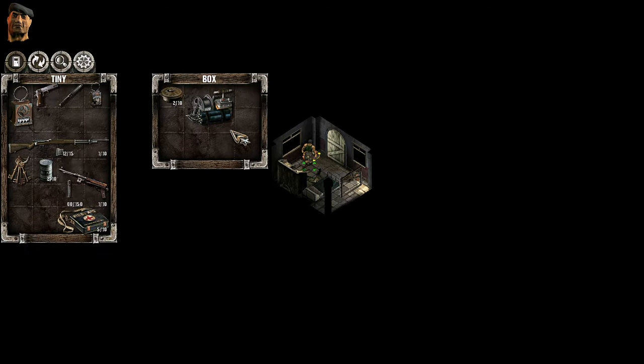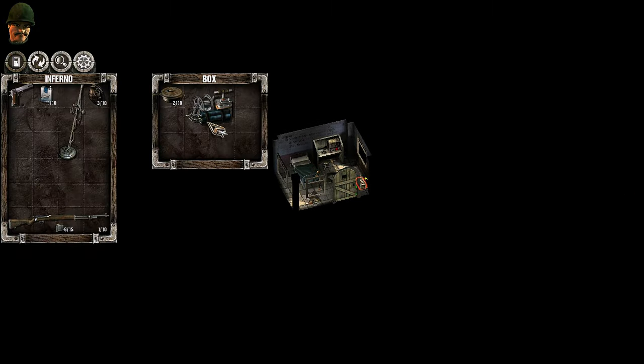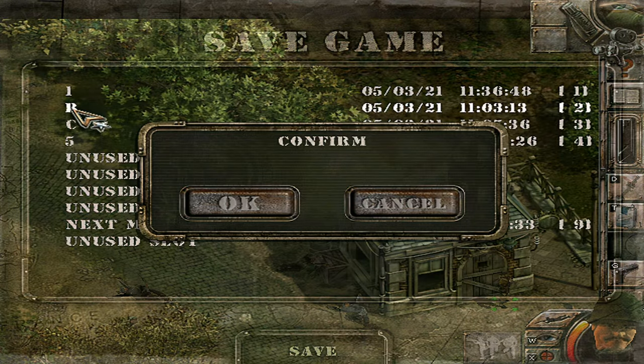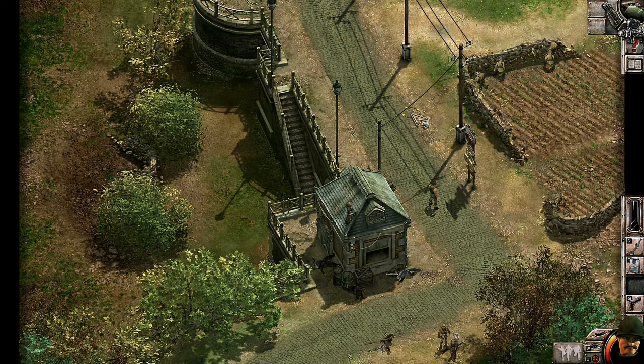An enemy tank has received orders to exterminate us. There's an important box here containing explosives. Explosives are not usable by Tiny, so let's bring in Inferno — he's the heavy explosives expert. We have two anti-tank mines, which only explode when they sense a vehicle over them, and remote explosives we can use for whatever reason we want. Now is a good time for a hard save before we trigger the second part of the mission.